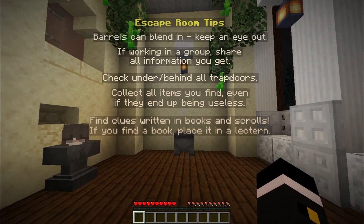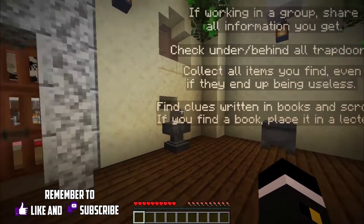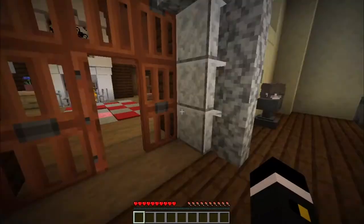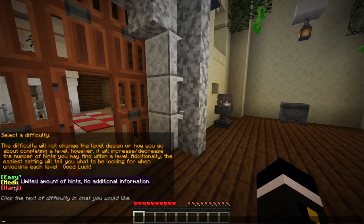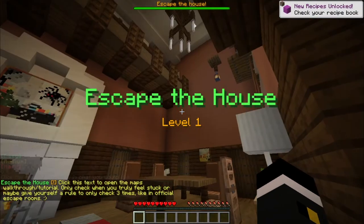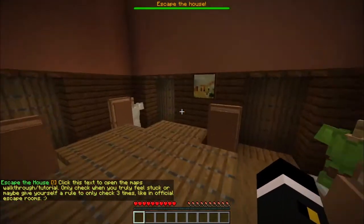Check under trapdoors. Collect all the items even if they end up being useless. Find the clues in books and scrolls. Find a book, place it in a thing. I'll go medium hints. Click this to open the map. I will not open it.